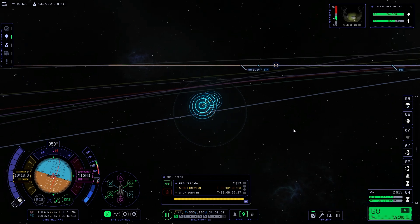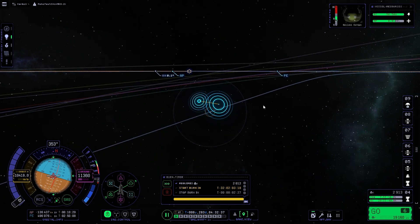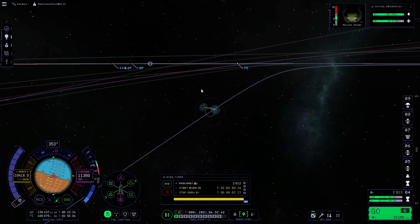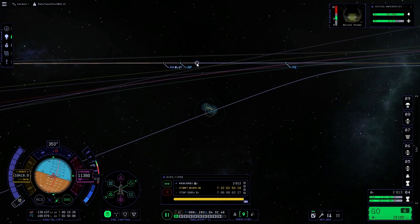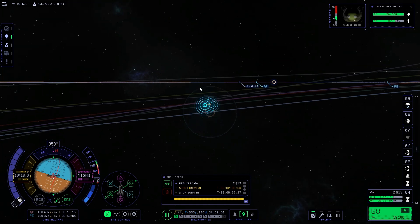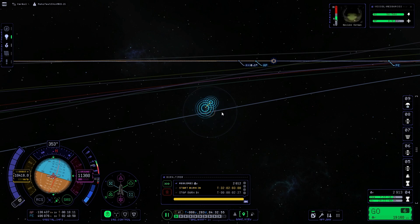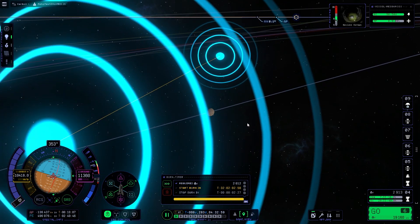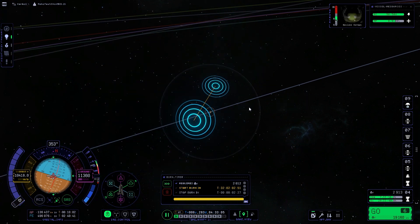We're back and we have an encounter with Moho. After the inclination change, about 32 days in I set up another node, fiddled around with it a lot, and this is one of the closest encounters we'll get. We're going to execute this burn, and once we get closer to Moho we'll do some correction burns to get a very close encounter. Then hopefully we can land, do all sorts of things, and everything should be hunky dory.